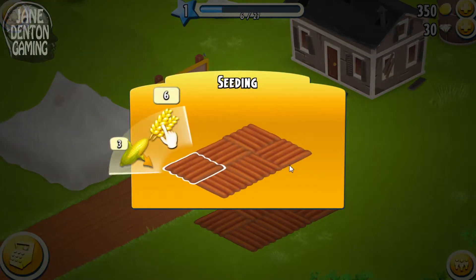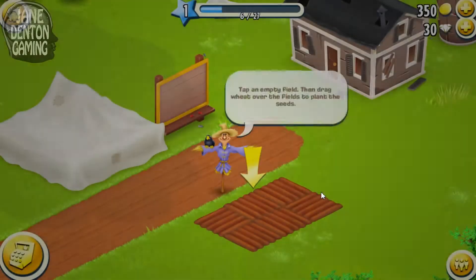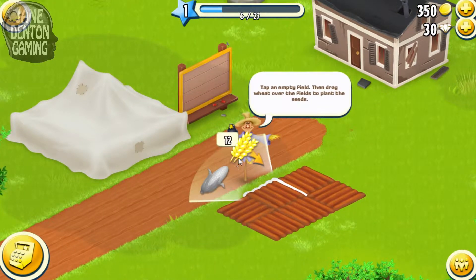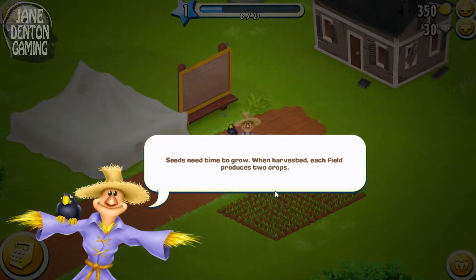Seeding! Tap an empty field, then drag wheat over the fields to plant the seeds. Seeds need time to grow. When harvested, each field produces two crops.